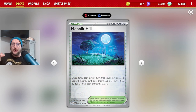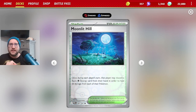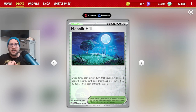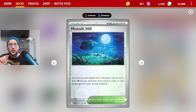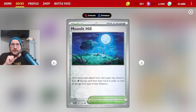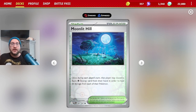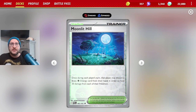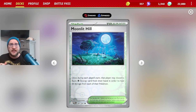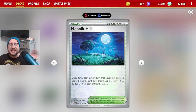Let's see exactly how well it works with this deck. The ability says once during each player's turn, that player may discard a basic Psychic Energy from their hand in order to heal 30 damage from each of their Pokémon. So if your opponent does a little bit of damage on Radiant Greninja, Manaphy, or even Gardevoir that you want to put even more energy on, Moonlit Hill works — and it works on everything, not just Psychic Pokémon.